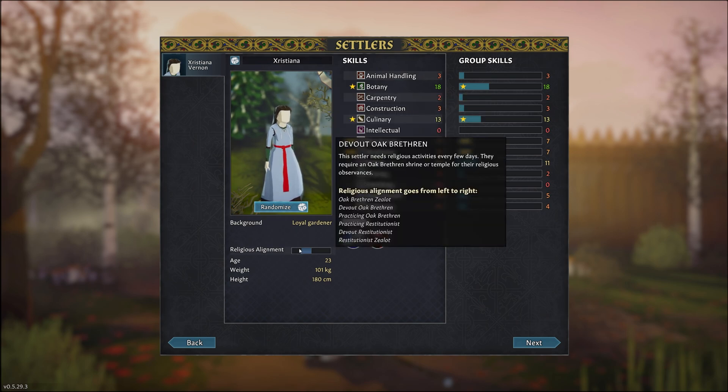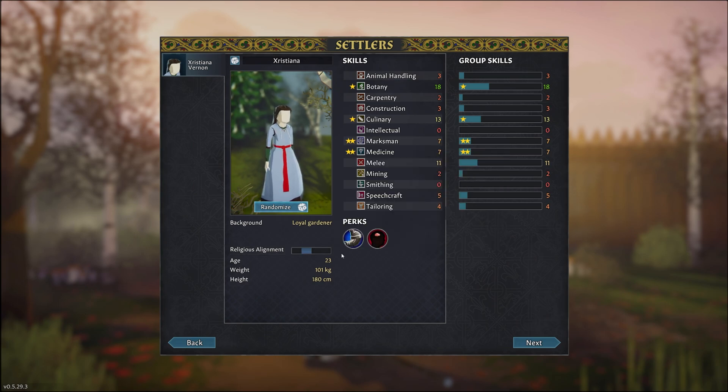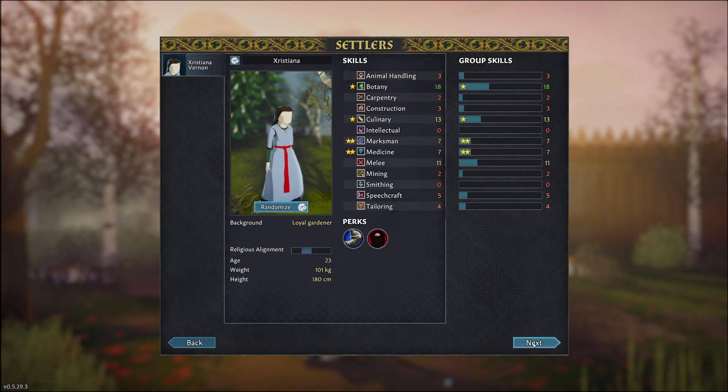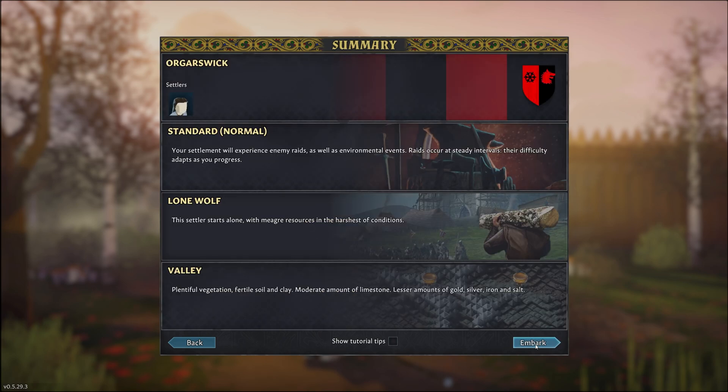She is an Oak Brethren. There are two types of religious alignments in this game: the Oak Brethren and the Restitutionists — very different. The mechanic in the game is not really implemented just yet, but I'm looking forward to what they're going to do with it. So let's get started.